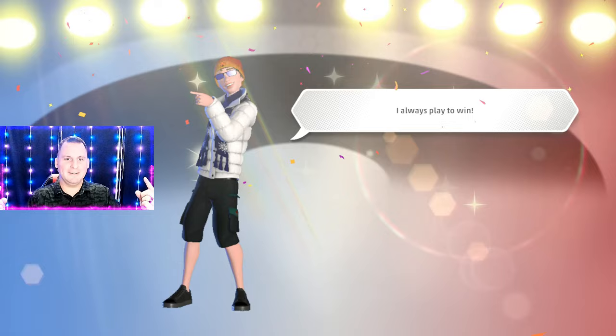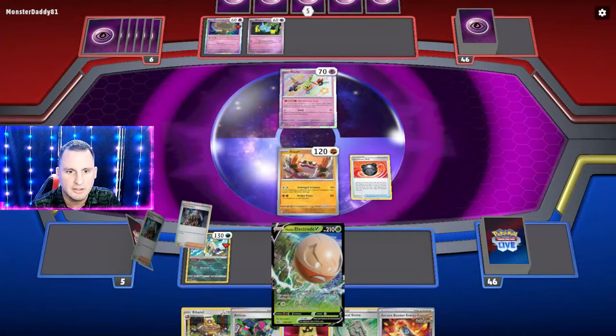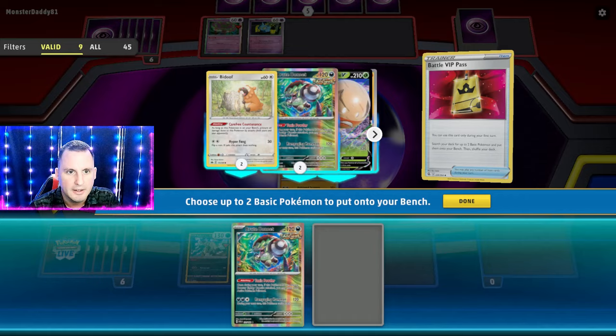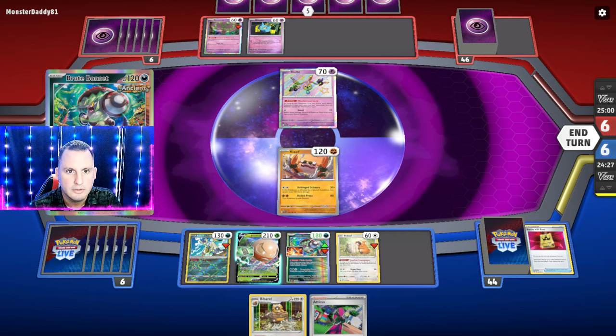No items, so let's play them fast. Let's get an Electrode — that gets us another basic. We're going to play the basic, play the Four Seal Stone, go get a Bonnet and a Bidoof — we got everybody here. We're going to put that down and — Klefki shuts us off! Didn't see that coming. Klefki shuts off the basic, so because it's an ability we can't use it.